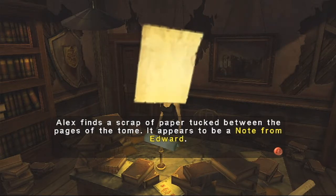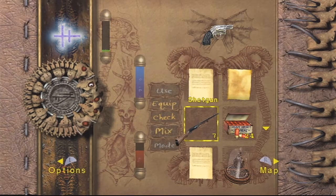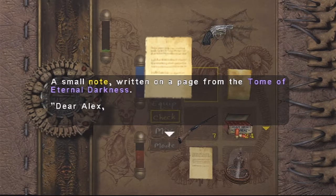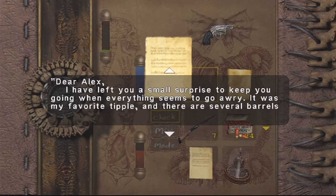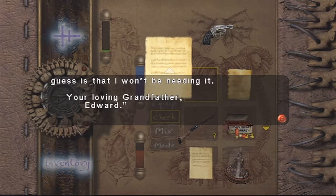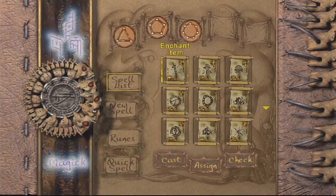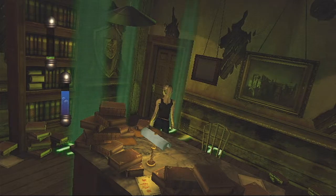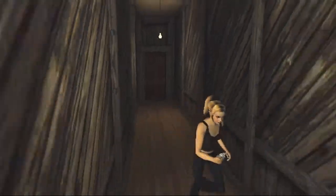And there's that same cutscene we see every time she finishes the chapter. Let's find a scrap of paper tucked between the pages of the tome — it appears to be a note from Edward. Let's read this sad note. I wonder if every time we read a chapter it drains my sanity, because it's all crazy and stuff. 'Dear Alex, I've left you a small surprise to keep you going when everything seems to go awry. It was my favorite tipple and there are several barrels of it in the basement. Please help yourself to what you can find — my guess is I won't be needing it. Your loving grandfather, Edward.' But my grandpa told me that he hated me or some crap.